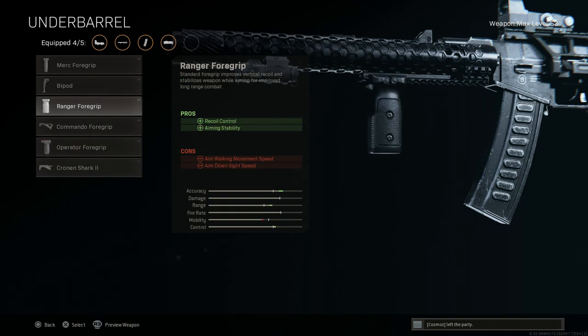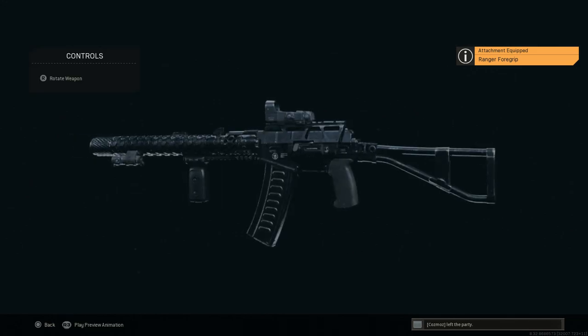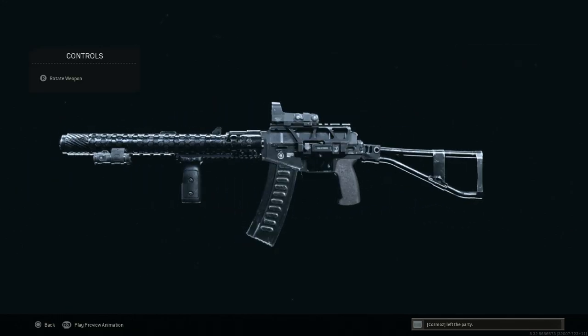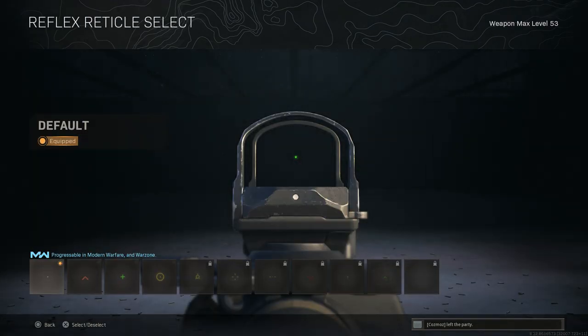I've been running the Ranger foregrip mainly because I like the aesthetic — trying to replicate something like a Zenico RK1 foregrip. It's actually a Magpul foregrip but it looks aesthetically very nice compared to the operator. It assists with vertical recoil control and aiming stability, which complements the TAC laser very well. The cons are aim walking movement speed and ADS speed, but the TAC laser more than makes up for it. Here is our final attachment design.